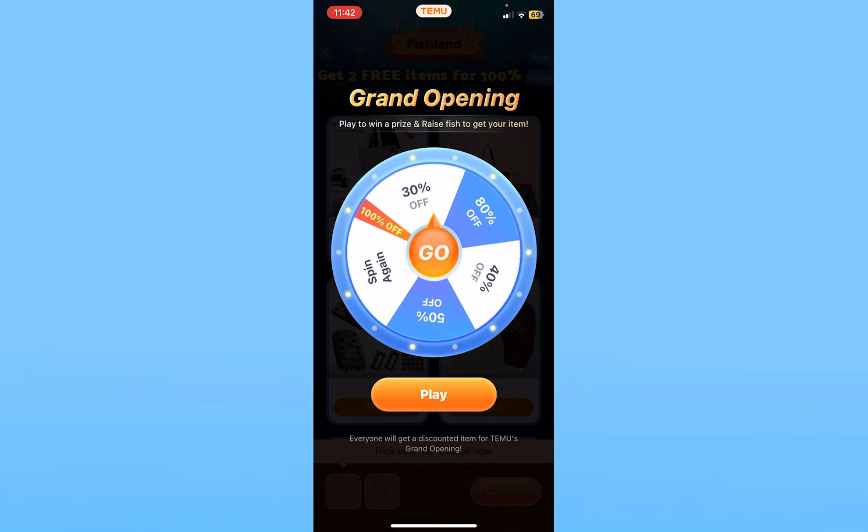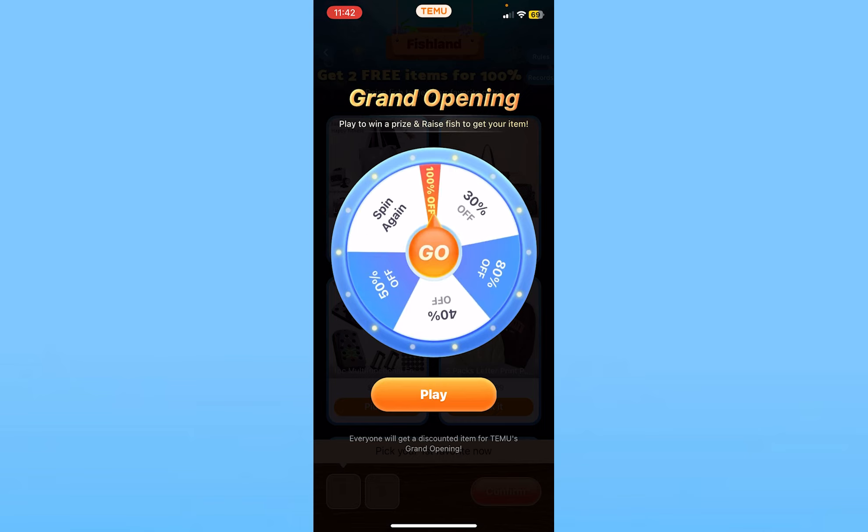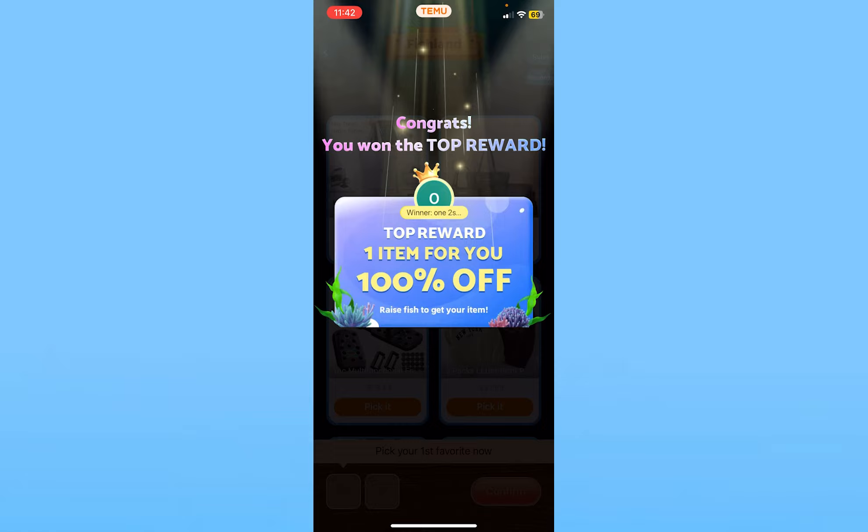I can click on play and I will get a chance to spin this, and if I spin it I will get more energy, more gifts, or something like 100% off as you can see. I can use this to buy whatever product I want.